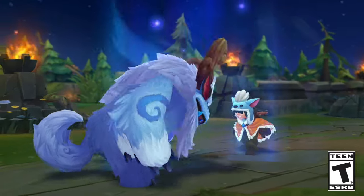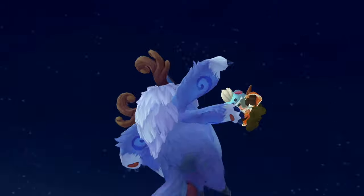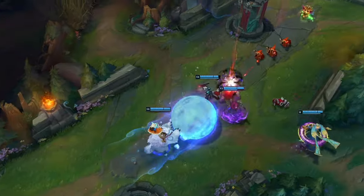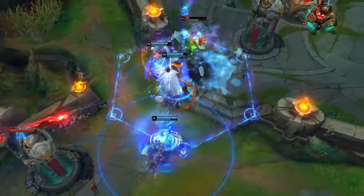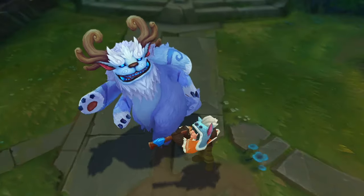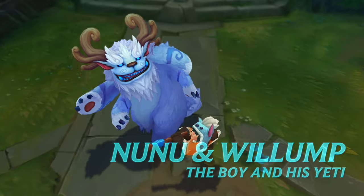This is Nunu and Willump, the boy and his Yeti. After Nunu discovered that the fearsome monster of legend was just waiting for a good snowball fight, he and Willump became the best of friends — and also Warden-style junglers who excel at roaming from lane to lane, securing objectives, and protecting their fellow adventurers. Welcome to the Nunu and Willump Champion Spotlight.